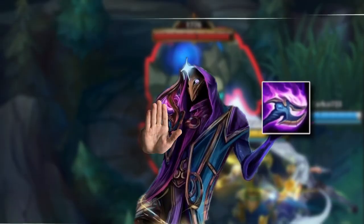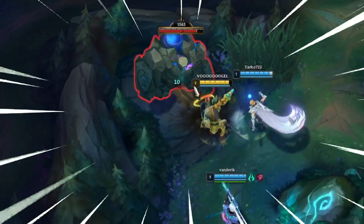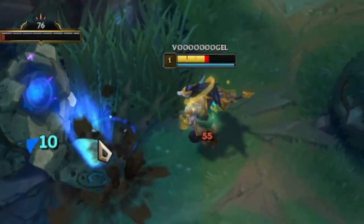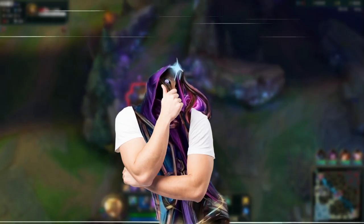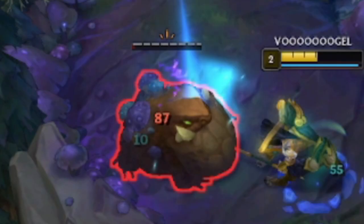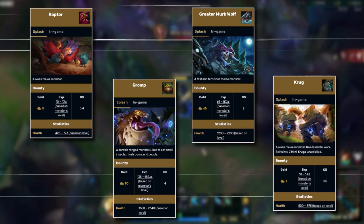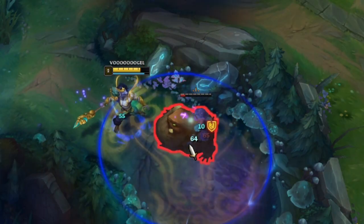But watch out: don't use your Q spell instantly. Instead, start with an auto attack and use your Q as an auto attack reset, then repeat this process every time the Q spell is up again. Just make sure to kill the monster with your Q ability, since this is the only way to gain stacks. When you're not used to playing Nasus and can't calculate his Q damage, you end up with jungle monsters that have 10 HP left. Since they all have a different max amount of HP, it's really hard to calculate exactly when you should use your Q to execute them.